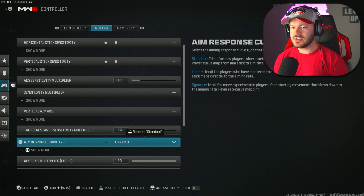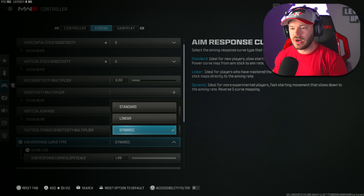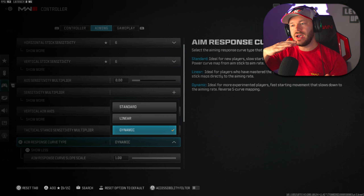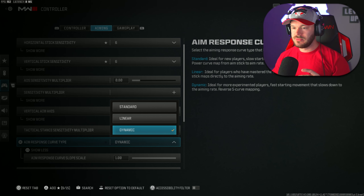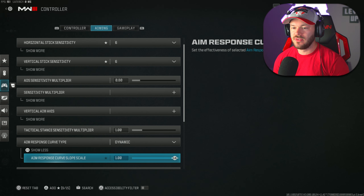Sensitivity multiplier is left at 1.0. Tac stance sensitivity multiplier can be at whatever you want — I'll leave it at 1.0. Response curve type is on Dynamic. Dynamic gives you that S-curve — so at 6-6 sensitivity I get the full six when looking around, but as soon as I start to ease off the stick it slows down, preventing over-correction when acquiring a target.